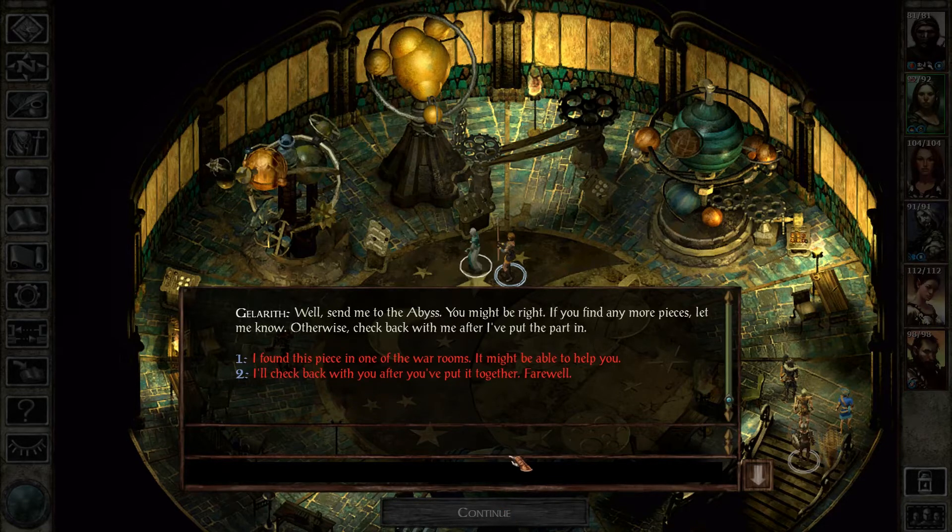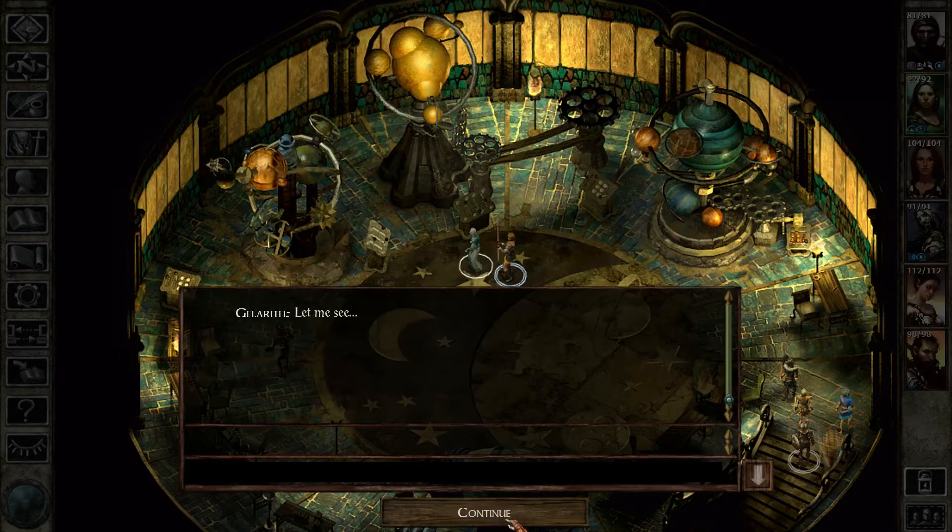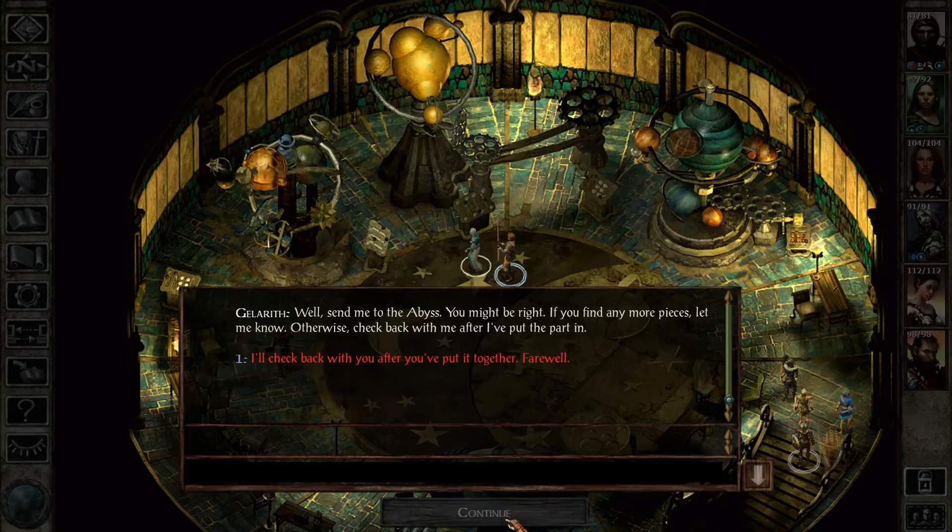Well, send me to the Abyss. You might be right. If you find any more pieces, let me know. Otherwise, check back with me after I've put the part in. Alright, well, I found this other piece in one of the war rooms. Let me see. Well, send me to the Abyss. You might be right. Anyway, yadda yadda yadda. Deja vu? Deja vu. Alright, check back with him.